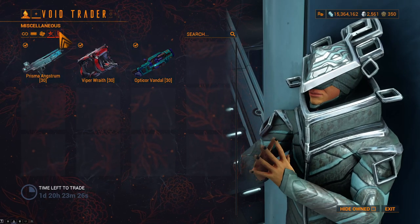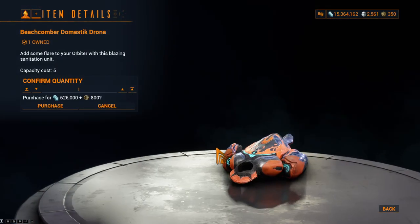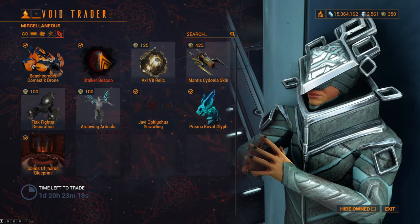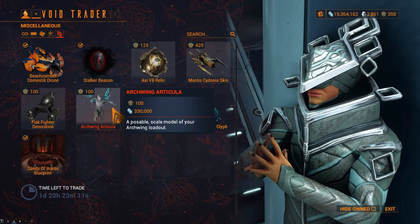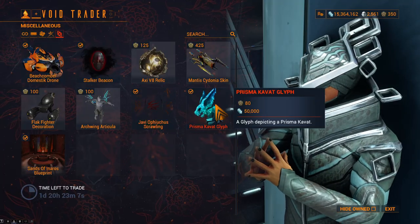And of course, to round things out, we've got the best domestic drone, the Beachcomber, rocking its orange flames — look at him. Also: Stalker Beacon, Axi V8 Relic, the Mantis Sidonia Skin, the Flak Fighter Decoration, Archwing Articula, the Javi Ophiuchus Scrawling, and the Prisma Kubrow Glyph.